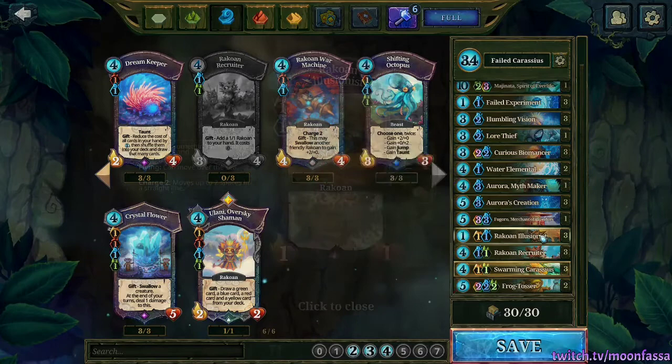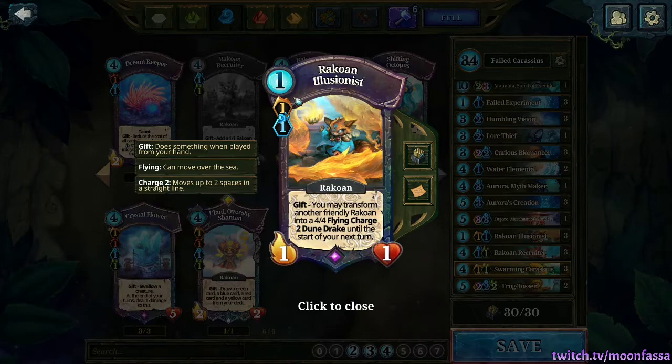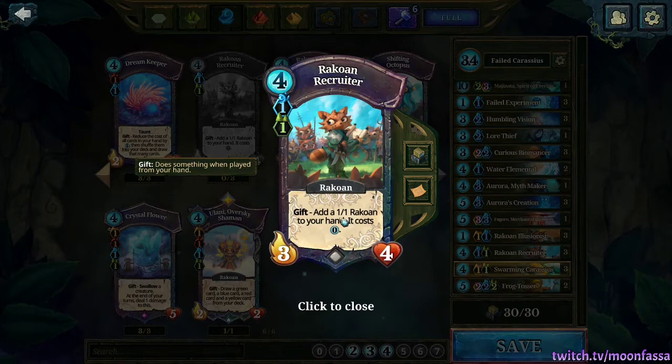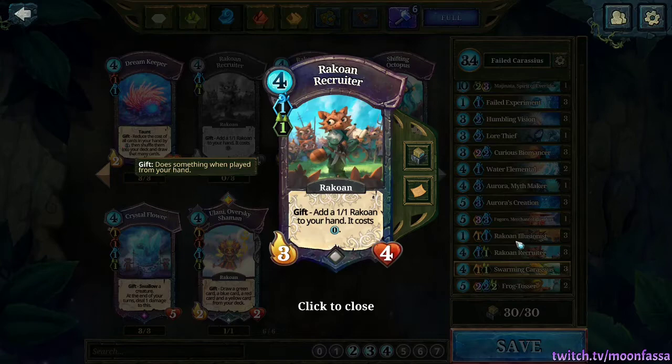I talked about Elysianist last week in my Racoans guide — it's an incredible way to dish out four damage for the expense of one Faria. And to pair alongside it, we've got Raccoan Recruiter. This gives us some Elysian targets, but also some nice early game collectors, since one card gives us both the 3/4 and the 1/1 Raccoan from the gift. These extra bodies can just help stall the game a little bit longer by building a wall to block your orb as you build your combo.